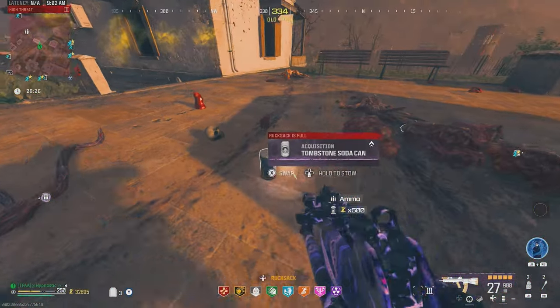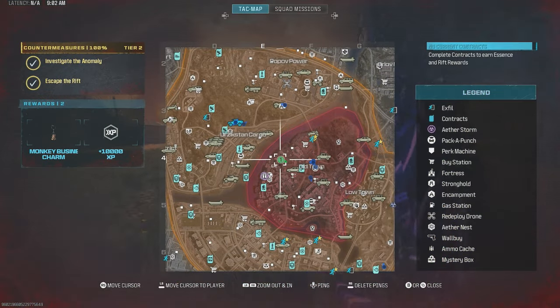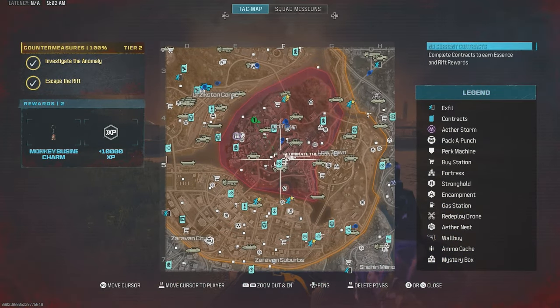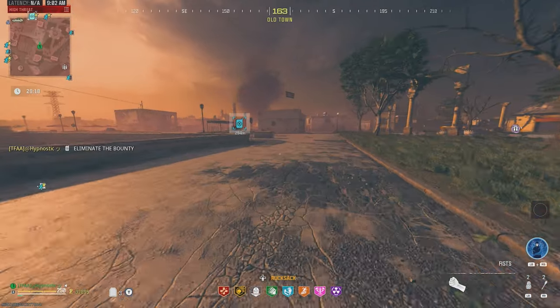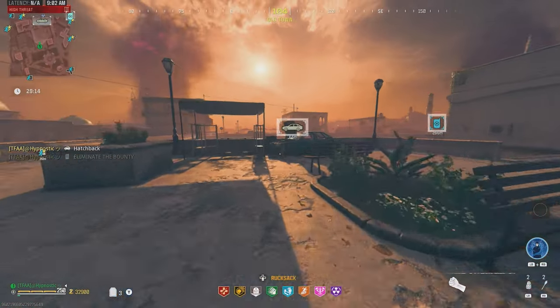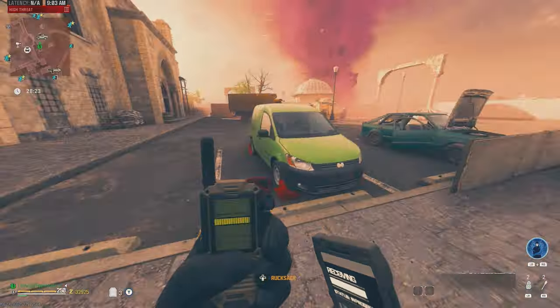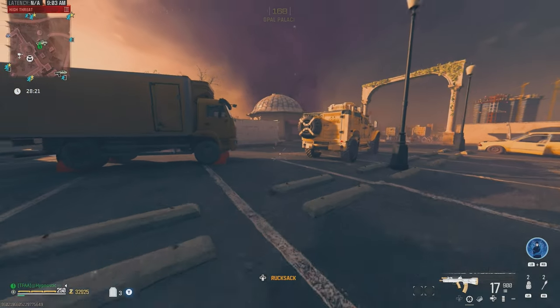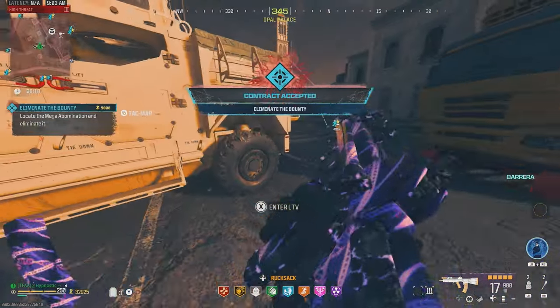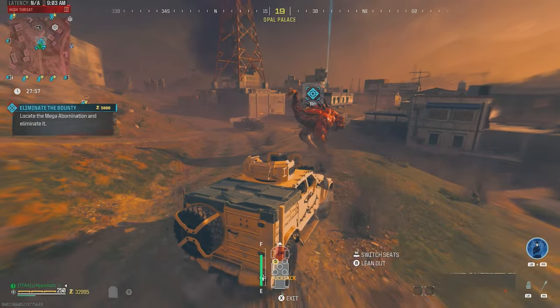Let's take that essence and get a perk — we already have tombstone. Any bounty contracts? Yep, there's one back there but it looks like someone's going for it. Let's see if we can make it over there in time — looks like we got it. Let's see what target this gives us now — and it's another mega. Okay, three megas in a row. I won't say no.